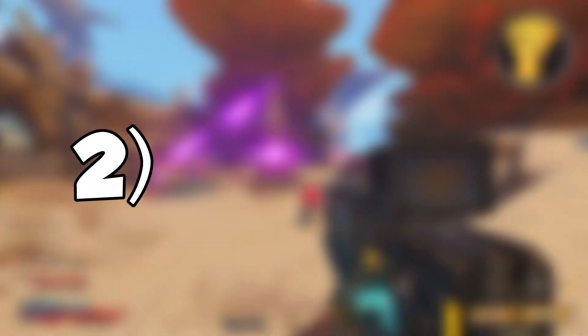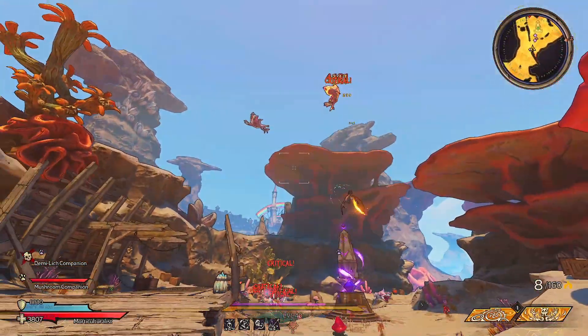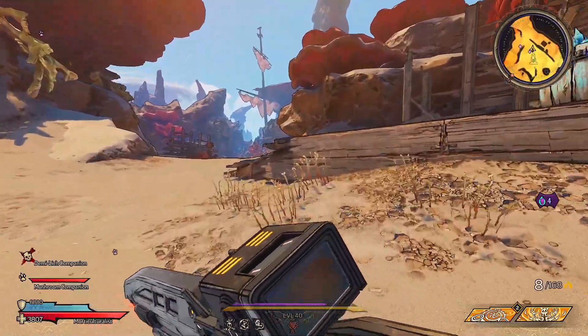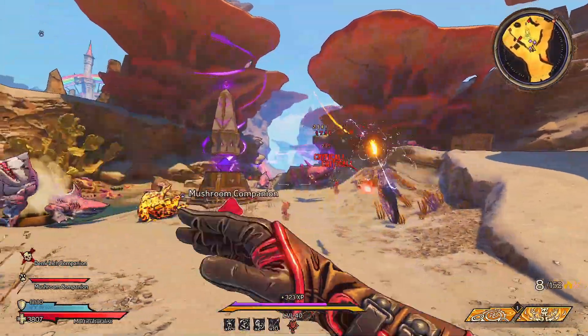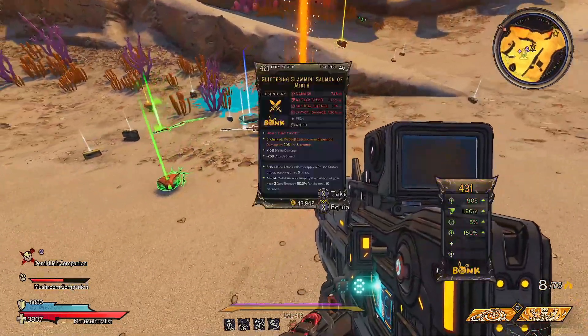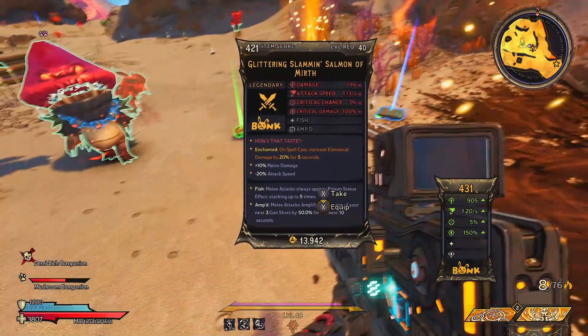Number two is the Slammin' Salmon. This fishy looking thing can also be acquired in the Walk Tooth Shallows, but this time fast travel to the recent beach, activate the ancient obelisk that's just around the corner, and make sure you have weapons with fire damage to handle the horde of landsharks. It took me at least 12 hours to get this melee weapon. I'm not sure if the drop chance is really low, or if my luck is just terrible, but the weapon's ability is pretty decent.